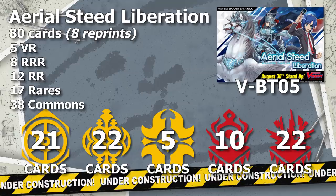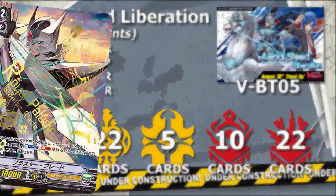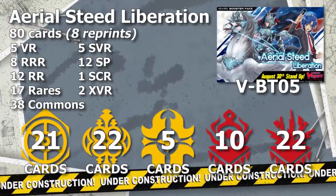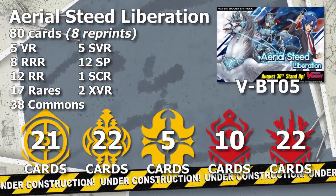Besides the base support, we also got 20 parallel cards in this set: 5 SVRs, 12 SPs, 1 Secret Rare, and 2 Cross Vanguard Rares — one of which is a reprint of Blaster Blade with art from the new starter deck that was only released in Japan. As an added bonus, the set comes with special Type 1 gift markers: a vanilla version, a rare colored version, and a super rare Force marker in the color scheme of Blaster Blade and Blaster Dark, with only 100 prints each in circulation. Each box comes with one promo pack that randomly contains one of these markers.